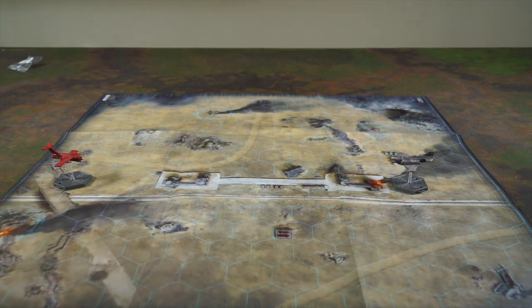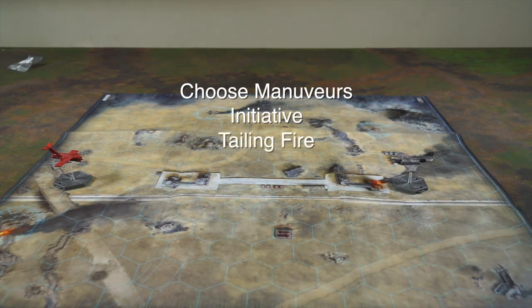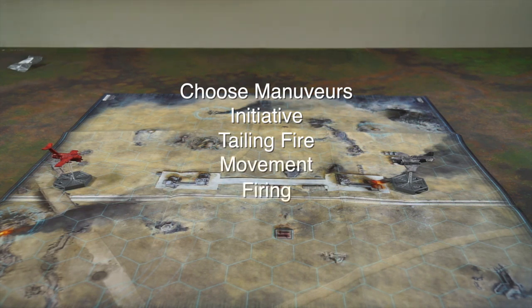After you've done this, the overall turn structure is broken up into several phases. Your first one is choose maneuvers. The second is initiative. The third is tailing fire. The fourth is movement. The fifth is your firing phase. And the sixth is the end phase.